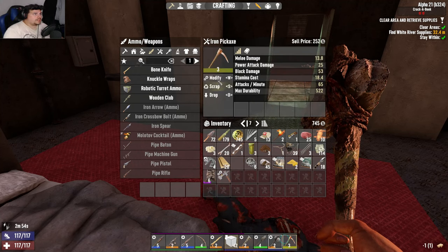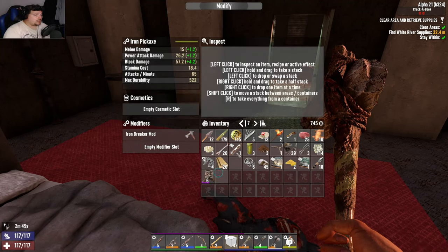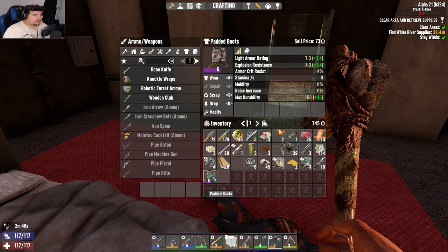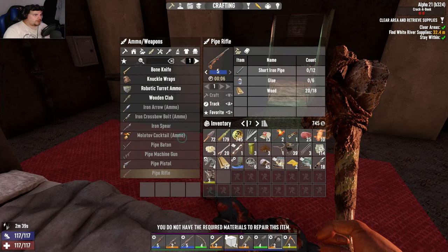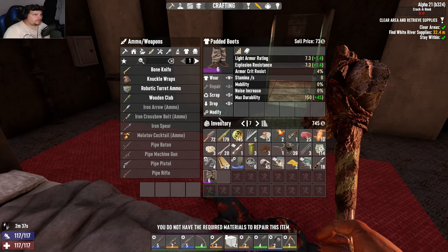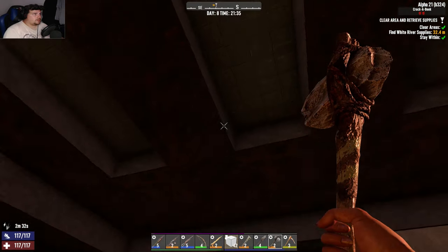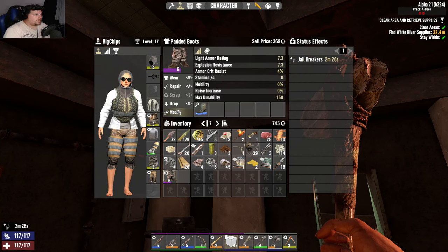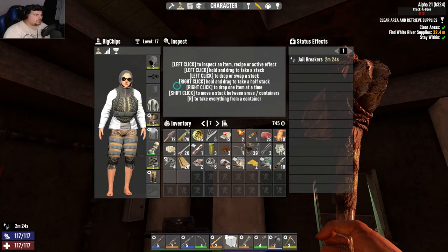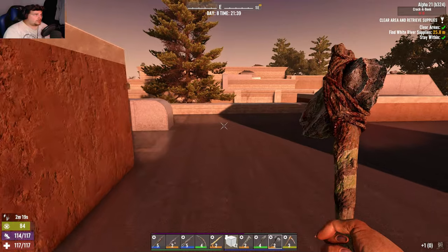What have we got in this one? Oh hello — something to sell! Oh baby, tier 6 padded boots! I am loving that. And we'll put 15% more damage against iron into you — that's pretty good going. Can I repair you? No. Swap you over — scrap you. Maybe I should have sold it but...